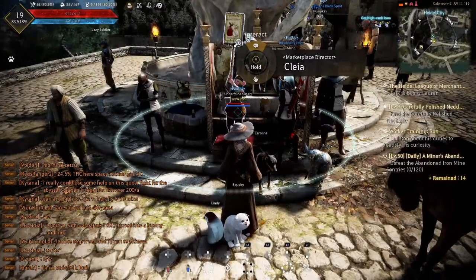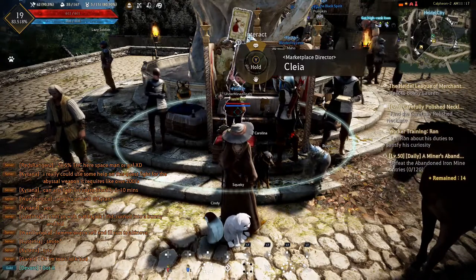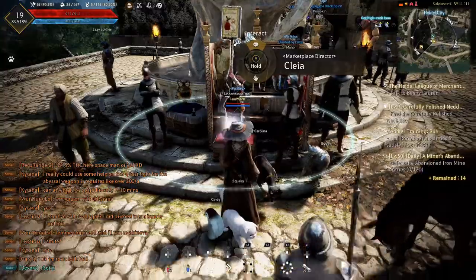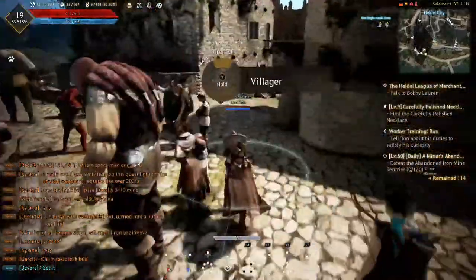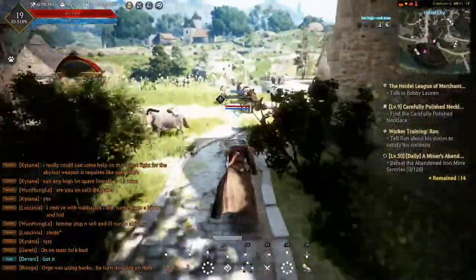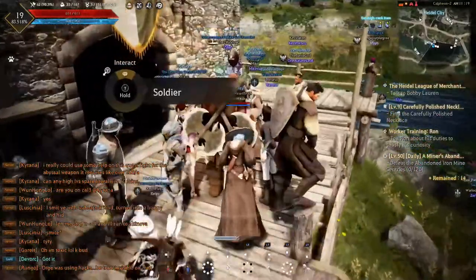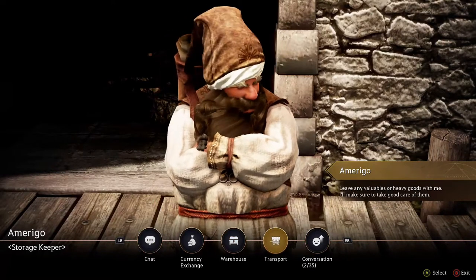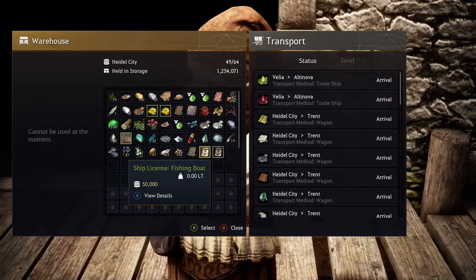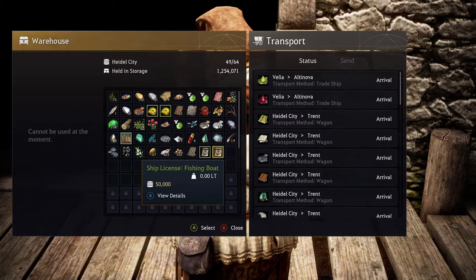Now the reason why this is beneficial — for example, right now my main's at the Port of Velia, however you pronounce that — and there's no marketplace. So in order for me to get to a marketplace, I'd have to run quite a while. So to save me the time, I can just buy it on the marketplace, hop onto my alt, and grab it from the marketplace. This is where the shared storage comes into play. Then you just go down to your shared storage. You can see I transport my fishing boat licenses from the port to Heidel, where my alt is, and then I use my alt to sell them. Which saves me so much time from having to run around to each place.